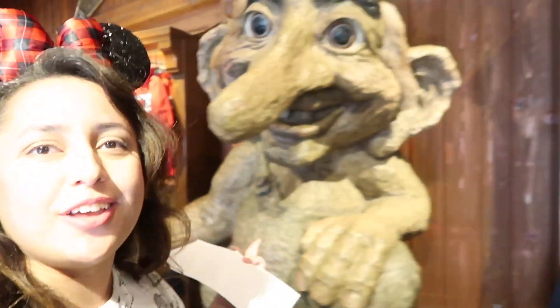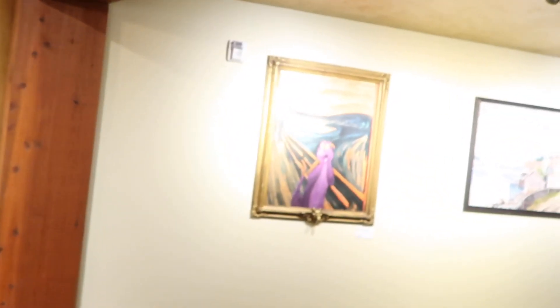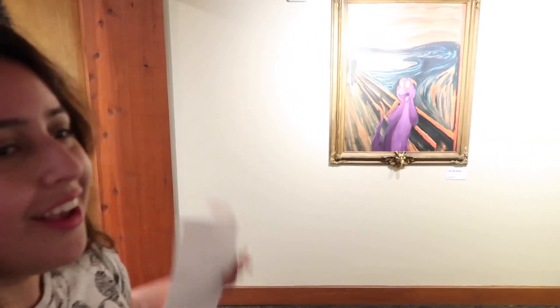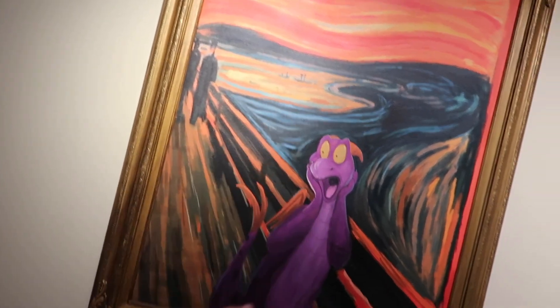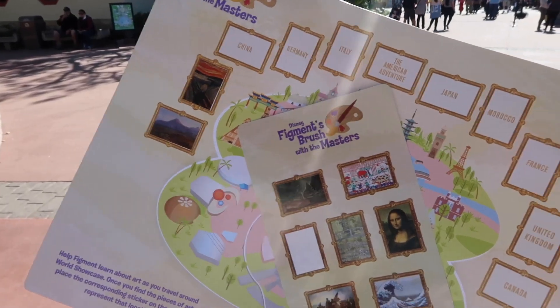It was nice to see Anna and Elsa — a nice little chat in between our hunts. There's a troll here in one of the Norway shops, and I actually already knew where this painting was because me and my friend Marie saw it a few days ago. It's very, very visible — it's not even hidden between other paintings, it's just there. It's Figment looking absolutely terrified. So I'm going to put the Norway sticker on. That's two out of eleven already done. Next pavilion is China.